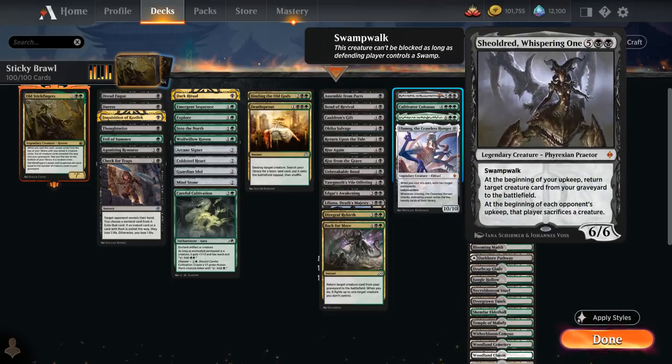We also have Sheoldred, Whispering One — the 7-mana 6/6 Legendary Praetor with Swampwalk. At the beginning of your upkeep, return target creature card from your graveyard to the battlefield, so it can help us get even more creatures into play. And at the beginning of each opponent's upkeep, that player sacrifices a creature, so it can be quite devastating if it sticks around.